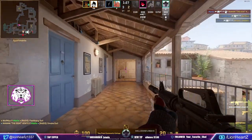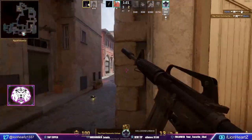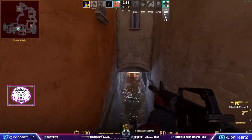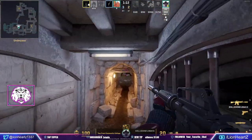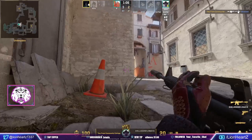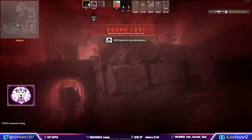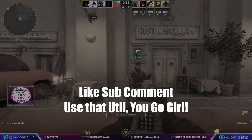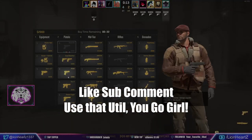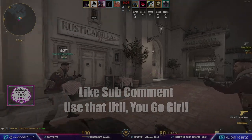That's pretty much it for the T-side utility I wanted to show off. As for the CTs, there aren't a whole lot of dedicated lineups on Inferno — a lot of CT utility is very straightforward, just throwing stuff into gaps. What there is in terms of unique CT lineups is an entire playstyle I want to highlight in its own video coming soon. For now, make sure you like, comment, and subscribe, save this video for reference when you're practicing, and hopefully it helps you in your real games. I'll see you soon — check me out on Twitch tonight, have a wonderful evening and weekend, later.